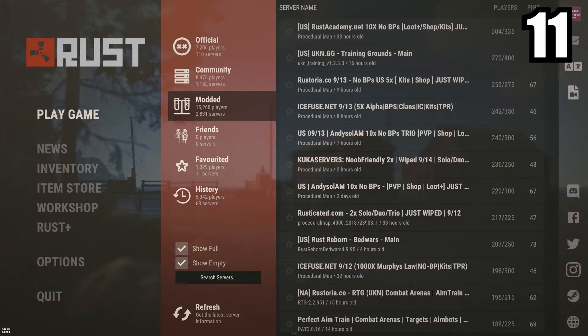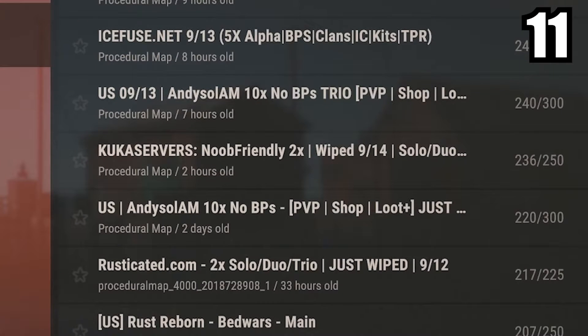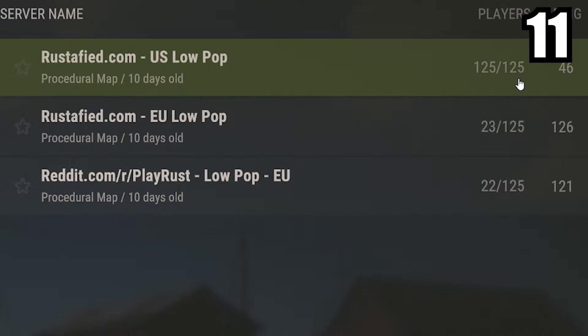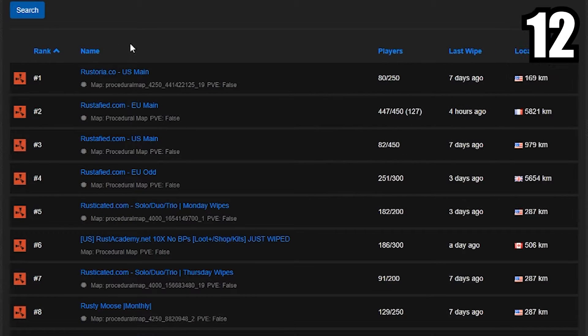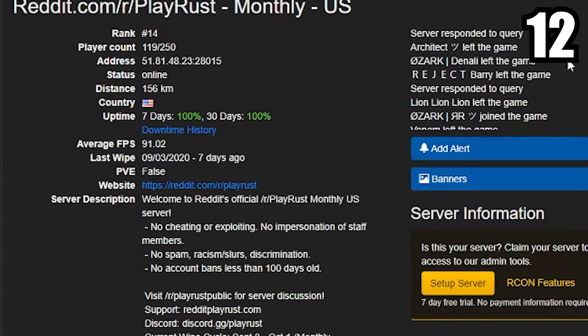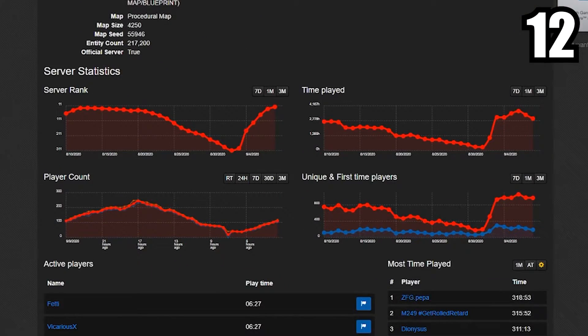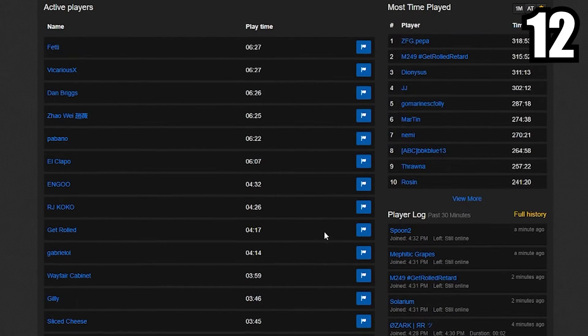If you're new to the game and you're having trouble getting started, maybe try a modded server that gives you 10 times the amount of things that you get. Or if you want to play on an official server, try a low-pop server where there's not that many people to bother you, and you can learn the monuments and stuff like that. If you want information about a server before joining it, come to Battle Metrics. It'll give you the ranking of the server, how many people are in it, you can see who's joined and left, the average player count throughout the day, and even how long a player's been on the server. Like if you're a stalker in real life, this website's for you — you can haunt your enemies and know exactly what they're doing.